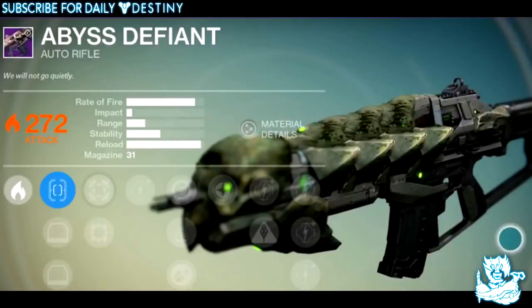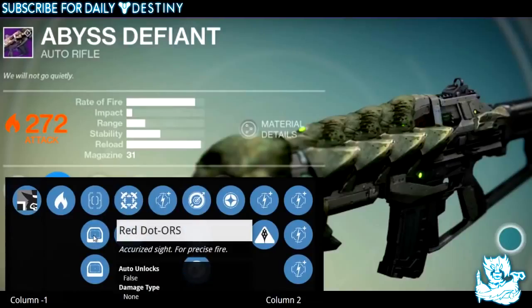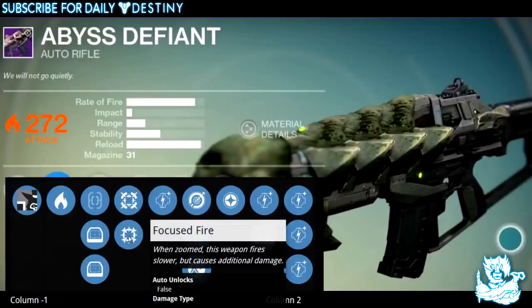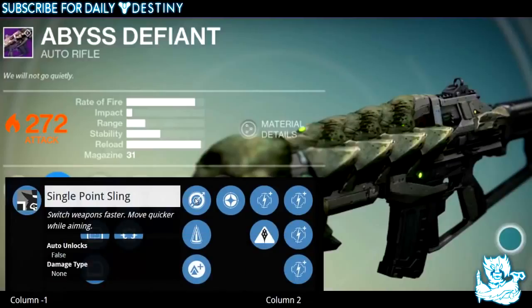Its description states: 'We will not go quietly.' It's a solar damage weapon. It has three sights: Quick Draw — agile sight, lightning fast handling; Red Dot ORS — accurate sight for precise fire; and Red Dot OAS — snapshot sight, enhanced target acquisition. It also has Hip Fire — bonus accuracy when firing from the hip — and Focus Fire: when zoomed in, this weapon fires slower but causes additional damage. That's the same mod we get from the Suros Regime.